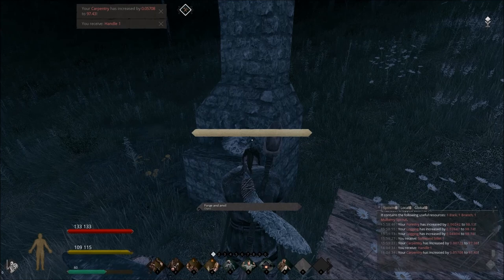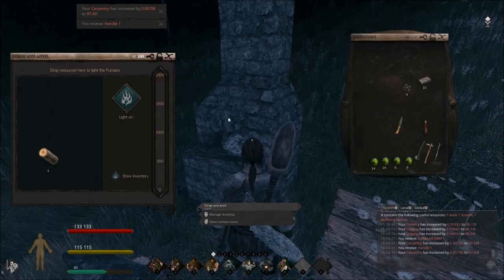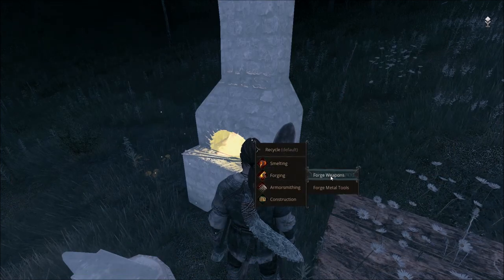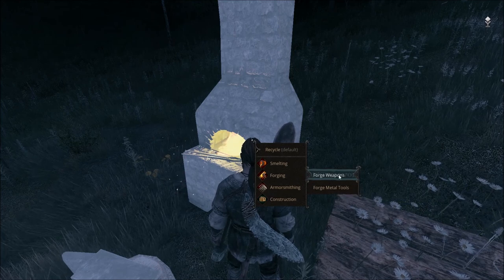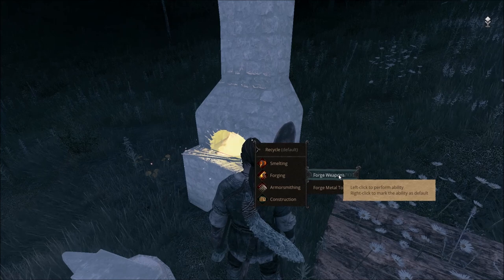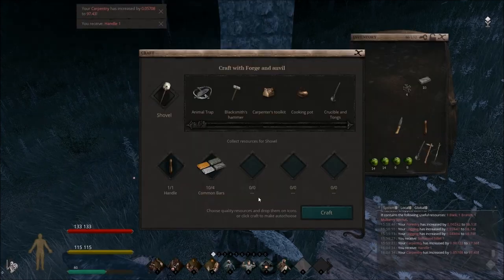Let's go ahead and turn the forge on. You always want to keep fuel in your forge so you can turn it on and off, but you don't need to heat it up with the bellows in order to do forging — forging does not require you to heat it up. Just keep it at low temperature; all it needs is to be turned on. It does use up fuel, but you'll find plenty in no time.